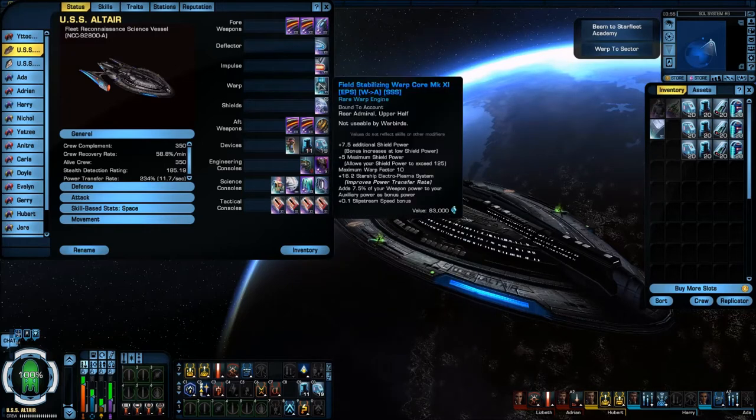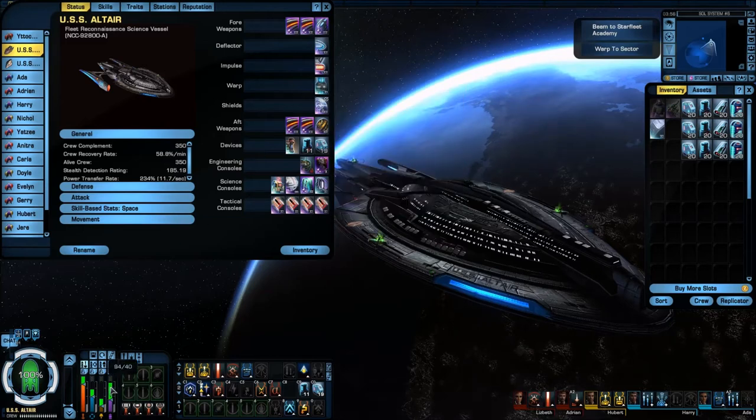For the Warp Core, I haven't gotten one of the Fleet ones yet for this ship. Right now I'm running the EPS Weapon to Auxiliary. The main reason is the EPS — I've been switching between some of my powers and it actually helps with power transfer between systems. The Weapons to Auxiliary, the WA in the middle, adds 7.5% of your weapon power to your auxiliary power. If you look at my power levels, it gives quite a bit of overhead on the auxiliary, which will become important later on.